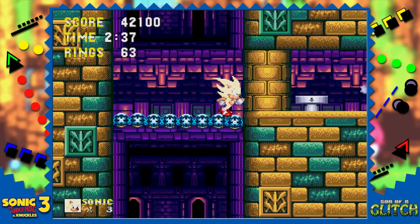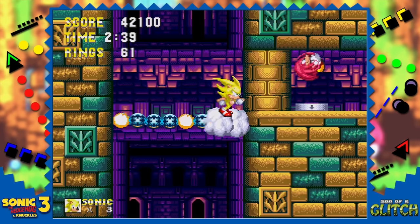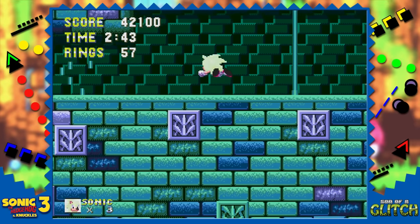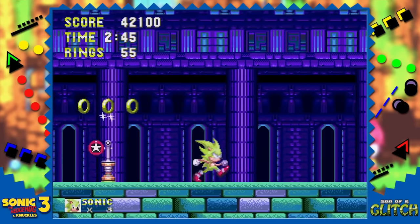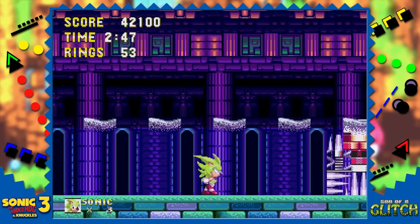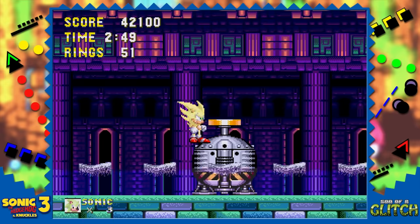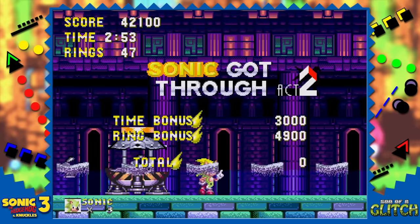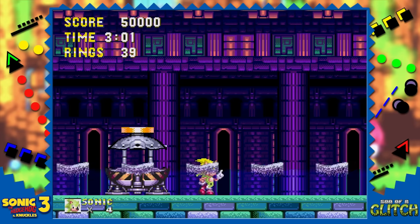If you're Super Sonic, during the Knuckles cutscene in Act 2, hold right on the D-pad the entire time and then, once the bridge collapses, make your way to the boss as quickly as possible. Because Super Sonic moves quicker than regular Sonic, it's possible to pass the boss before the screen locks and make it to the Animal Capsule, which isn't loaded correctly at first. Jumping on the switch to end the act brings up the score, but then the cutscene that takes Sonic to Marble Garden never plays.